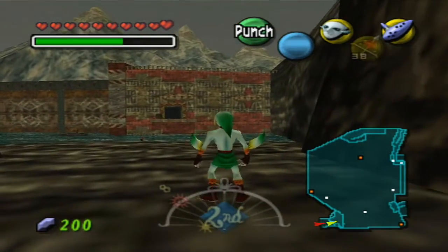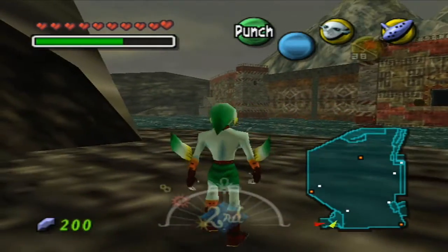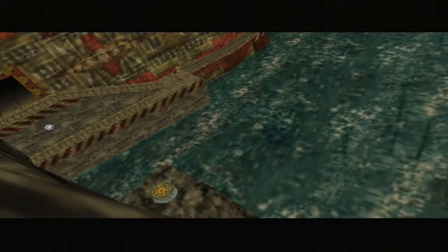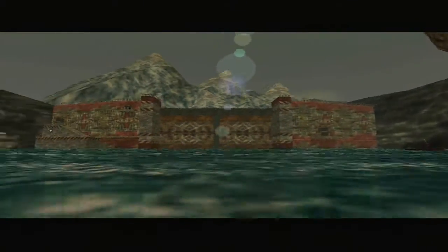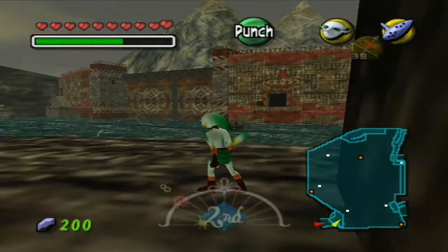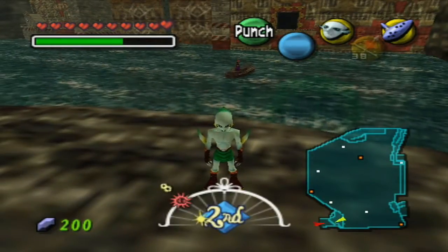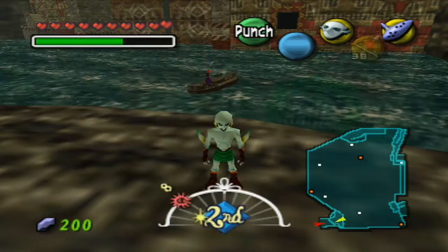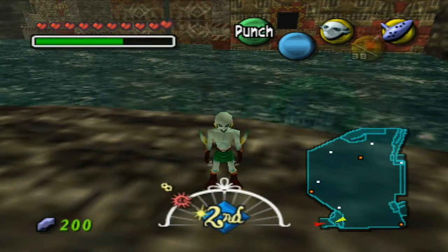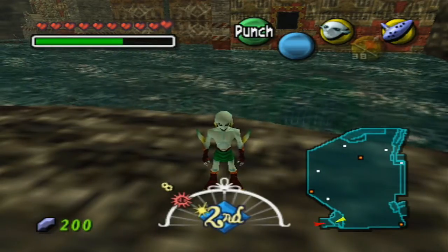If we walk up onto this platform we get a cutscene showing the outside of the pirate fortress — technically we're not even inside yet. I'm going to go ahead and end the episode here because the next episode is going to be really action-packed. We'll be getting all the way through the pirate fortress and maybe even a little bit more. Thank you guys for watching this episode of Let's Play The Legend of Zelda Majora's Mask, and I hope to see you back for the next episode.